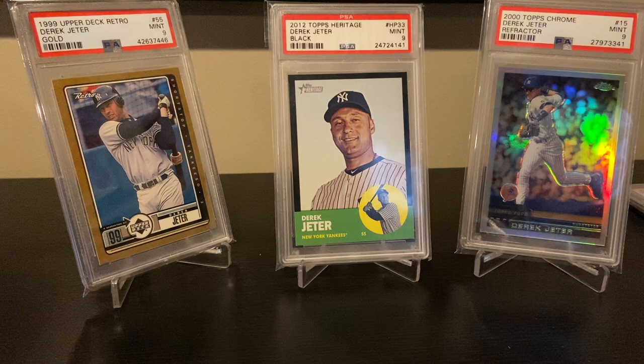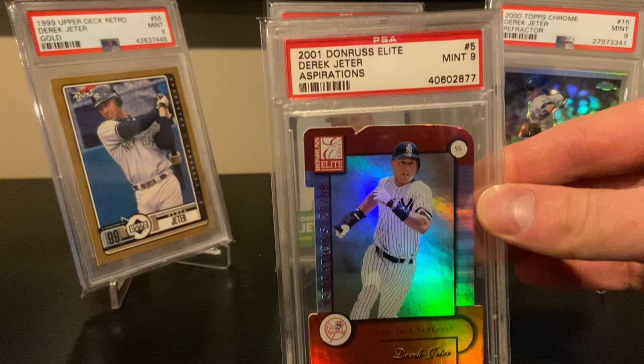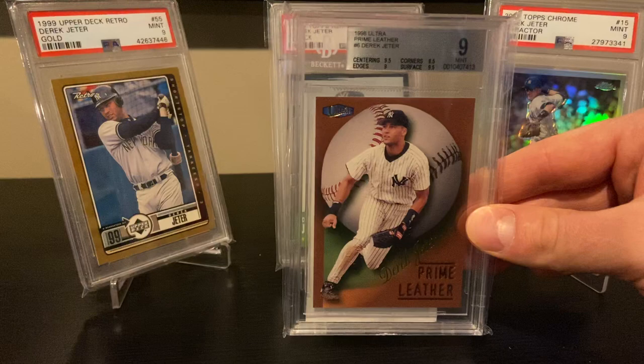Whether it's because of the '90s inserts or his Hall of Fame induction — or the combination of both — this is a '97 Upper Deck Ticket to Stardom. Many of these cards I picked up a few years ago; some I've picked up this year, but it's becoming tougher and tougher to get good deals on Jeter cards. Here's another favorite: '01 Elite Aspirations, serial numbered 298. Also '98 Ultra Prime Leather insert.